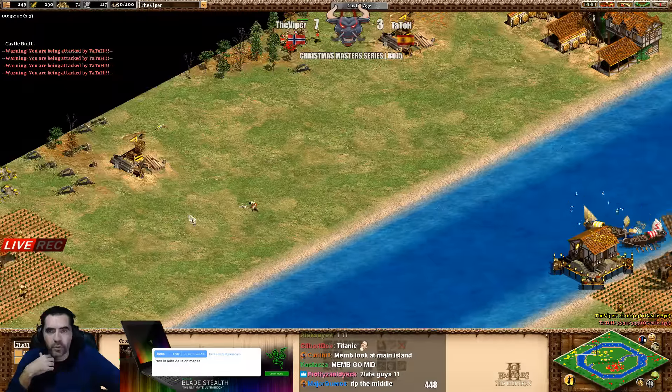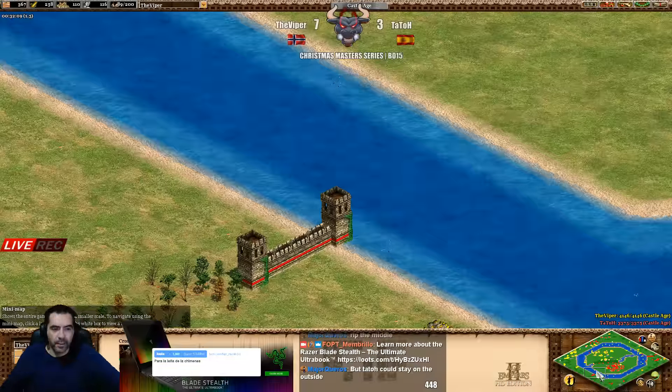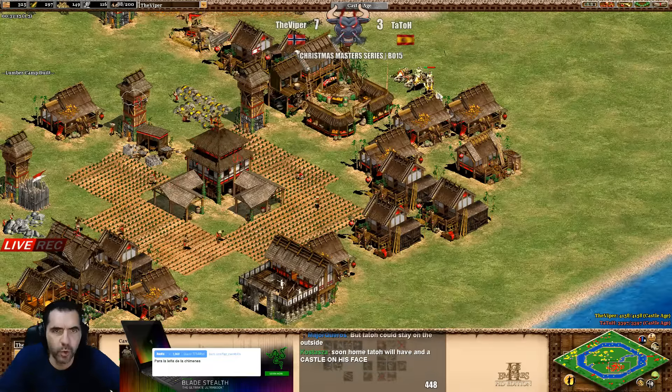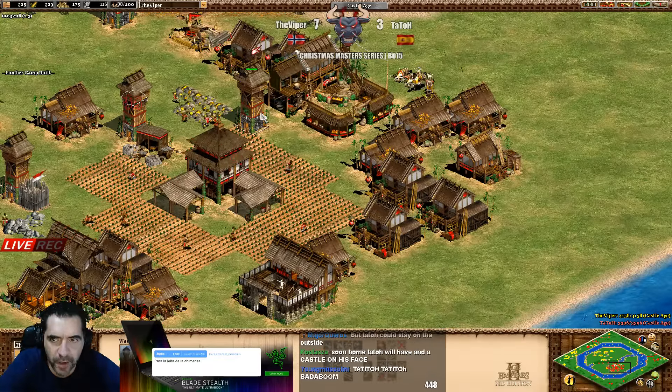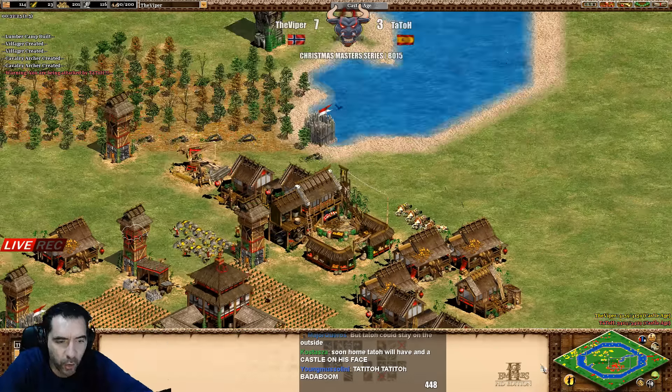If he doesn't push something with only the archers, I don't know. He might believe in that push. Now he's killing those cavalry archers so he's going to be fine at home. He did another tower - good. There you go - he killed all the cavalry archers.